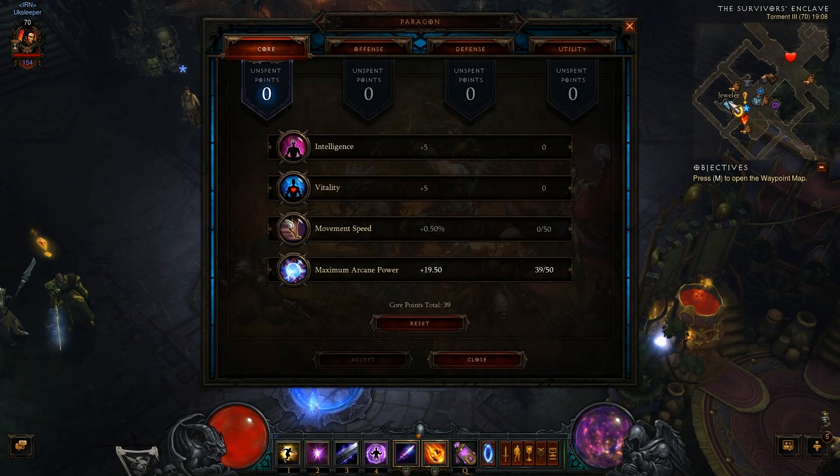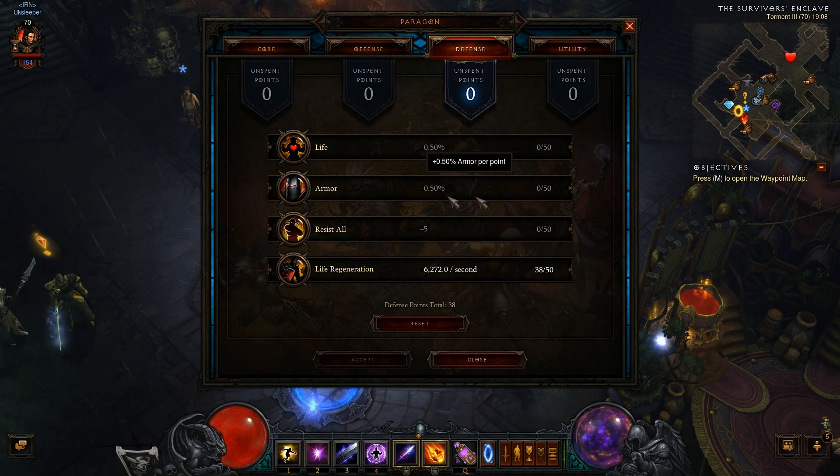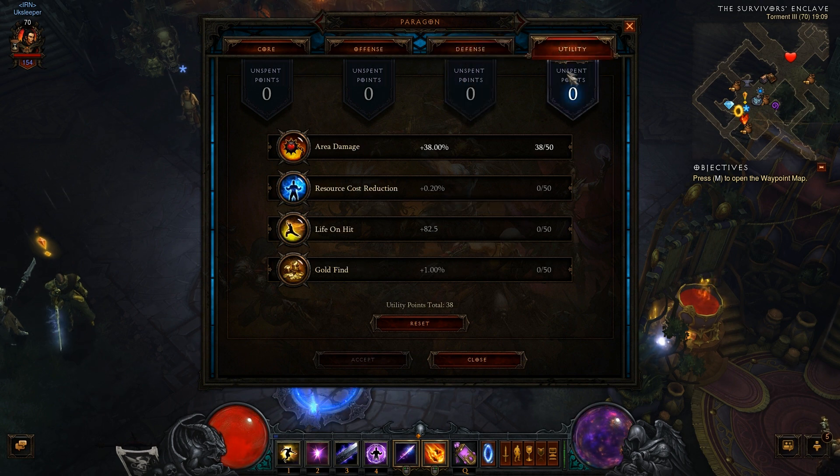For Paragon points: since we lose 20 arcane from Energy Armor, I'd put points into maximum arcane to nearly counteract that. Some say intelligence but it only gave around 8,000 extra damage, which isn't worth it. For offense, of course go for crit damage. For defense, I go for life regen — not armor or resist since I have plenty of all resist already. Everyone should go for life regen; if you get hit you need to regenerate. Life on hit doesn't really work anymore. For utility, go for area damage since we're using Meteor and want more damage.